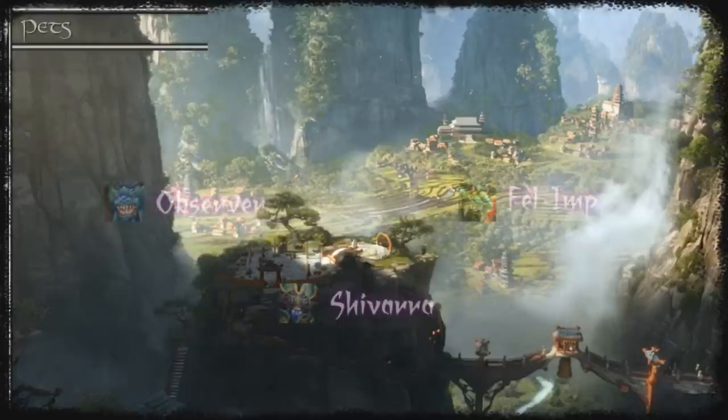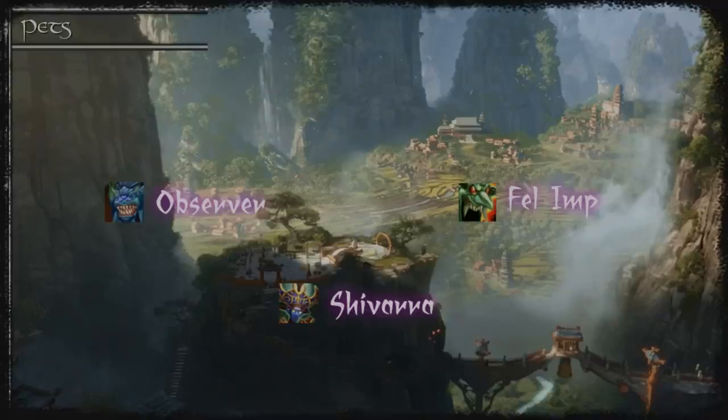The Observer provides the highest DPS of your pets, however all of your pets are very close on DPS so you can switch between them if needed. For example you can use the Imp on fights with heavy target swapping since he has a much longer range. The Succubus is also great at doing good DPS and doesn't suffer from target swapping as much as the Observer. If you're going to be using Grimoire of Sacrifice you can sacrifice any pet depending on what ability you need once it's sacrificed.